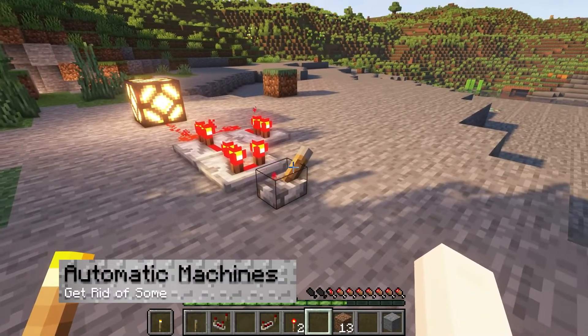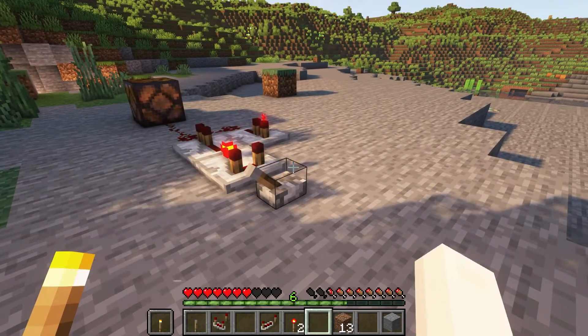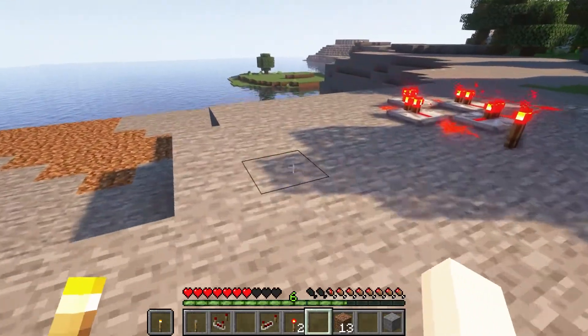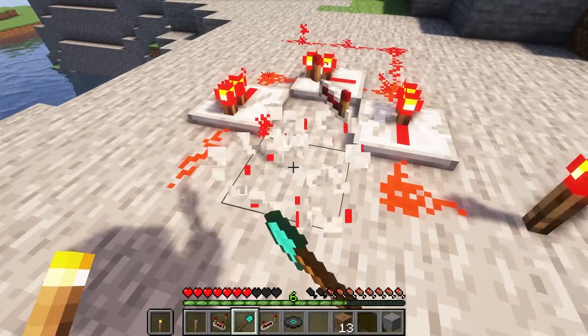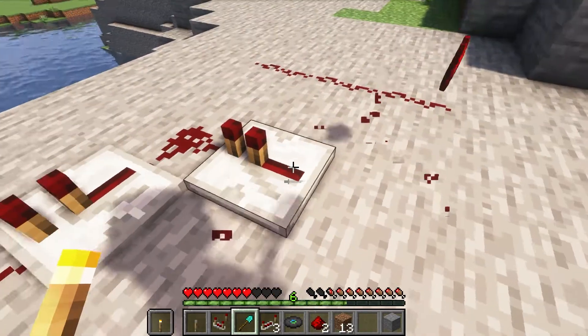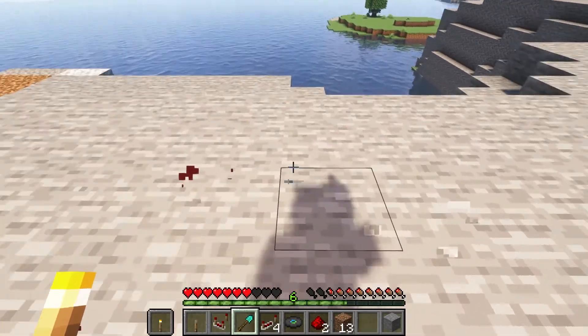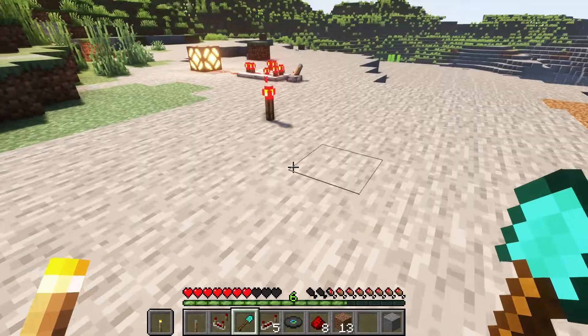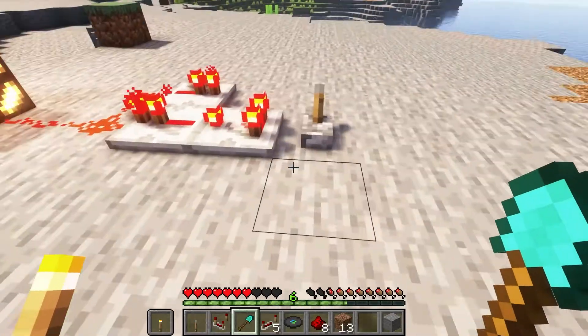Experienced players in Minecraft might use an automatic machine, but having too many of them in the world, especially in the same region or chunk, will impact the server's performance. Removing or limiting their use would be optimal for performance. Remember, the tick rate on the server controls the world operations, and having too many activities at once might be causing a reduction in the TPS.